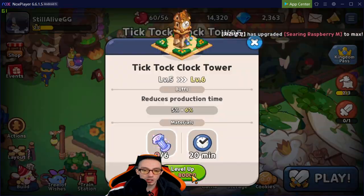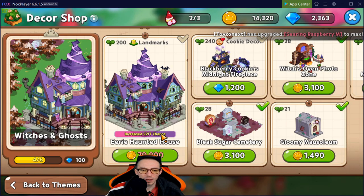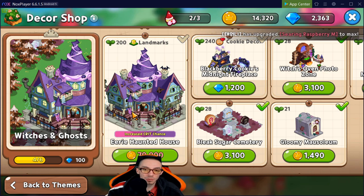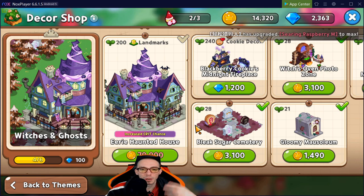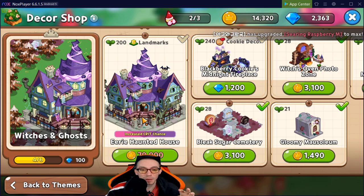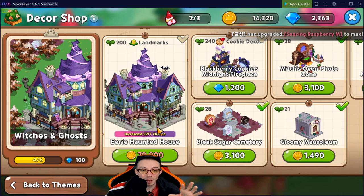Next up, in the Witches and Ghosts area, we have the Eerie Haunted House, which increases crit chance. This is a very good one for battles. It depends on your play style — you can prioritize building up your kingdom and productions, or focus more on the battling aspect. This is really good if you want to focus mainly on battle. I'd put it in my top five, just below the Tick Tock Clock Tower. It will definitely help make battles a little bit easier.